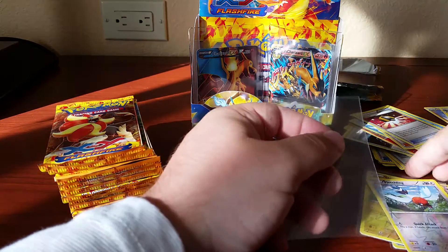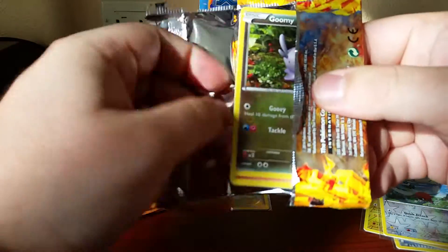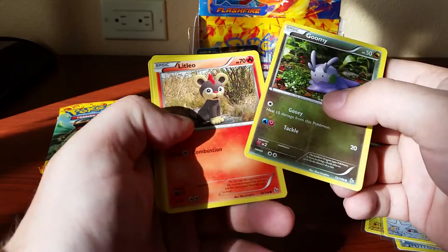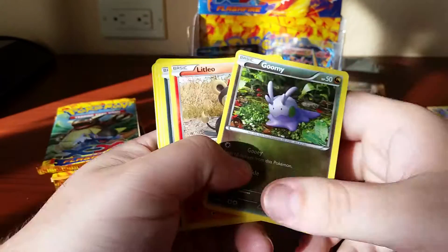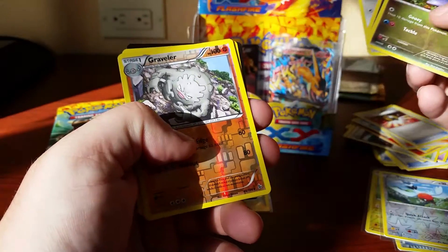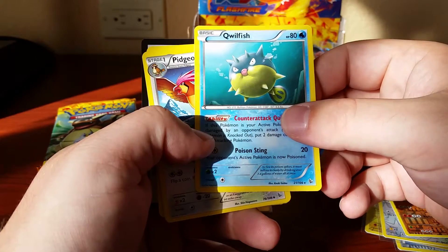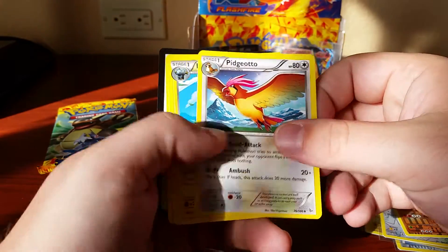Going to sleeve this one up. If you're looking for any of these reverse hollos, feel free to make an offer. I don't know if I'm going to build a set or not — I kind of like to do things all out. So I'll either build a full reverse hollo set or I won't. Got a Graveler reverse hollo and a Quillfish rare — kind of a weird rare. Pidgeotto.